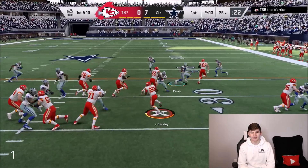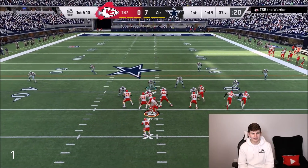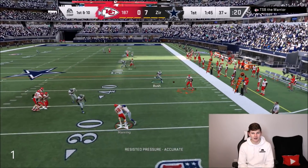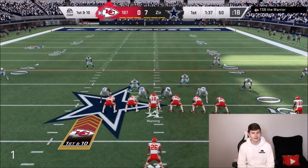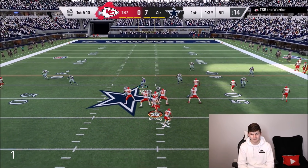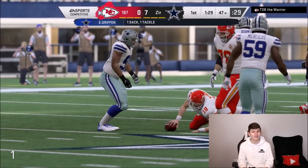I'm extremely scared of my opponent running the ball because we don't have much of a blocking line yet. Defense, I need you to step it up and watch out for these slants. He's actually got Peyton Manning, so I'm not too worried about him scrambling. I just completely whiffed the tackle. Gotta watch out for the run game. I'm almost sure he's probably going to run the right side, maybe a stretch play. But actually it's going to be a pass — and that's a sack for Everson Griffin, our first sack of the game.